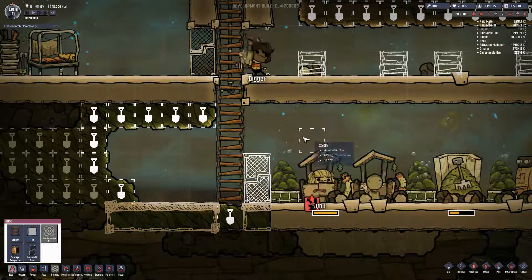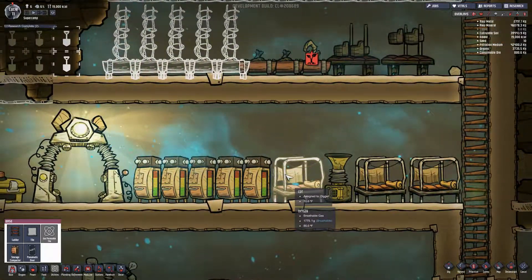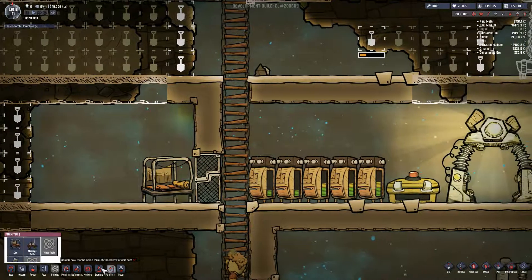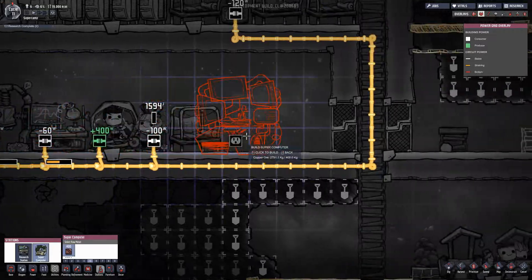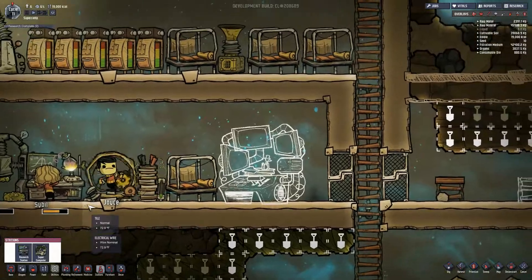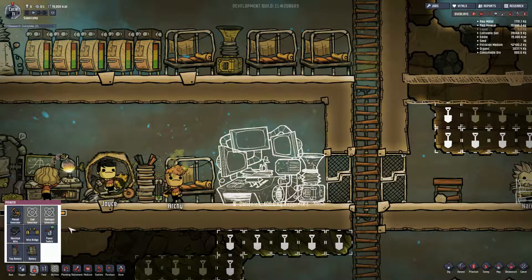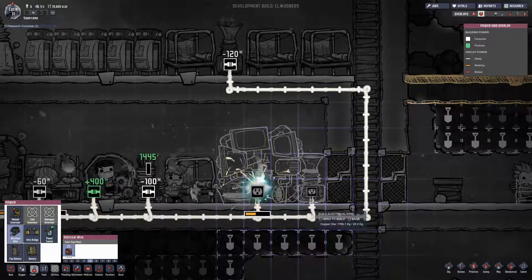So what do I want? Probably a pneumatic door right there. Actually no, cancel that build. I'll probably need this station, don't I? Can't build it there, so I'm gonna build it there. This place might need some oxygen. Pop that down. Get some power going.